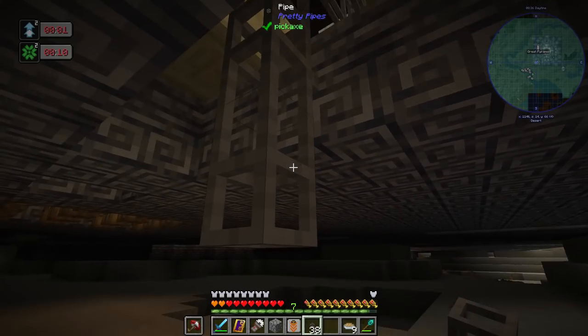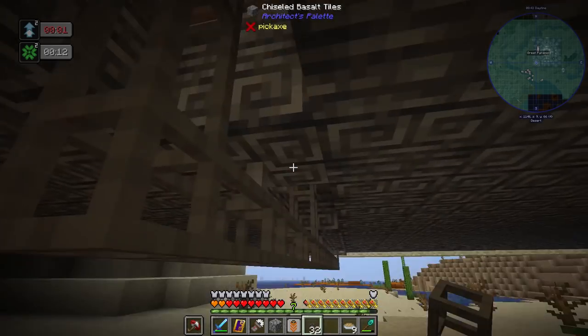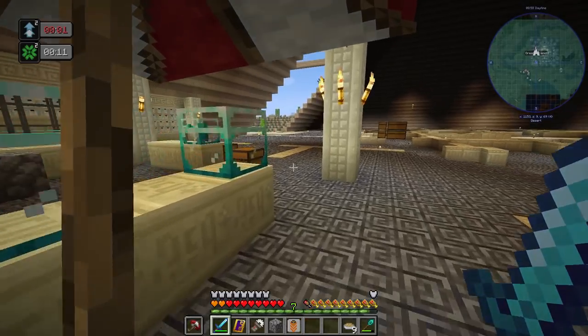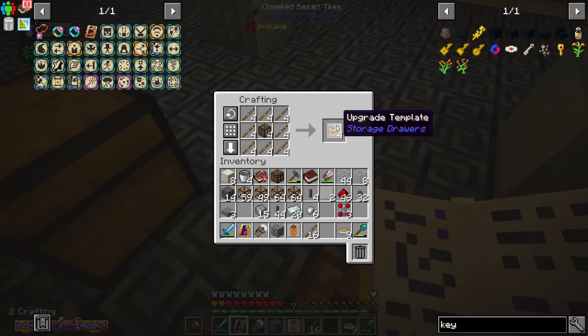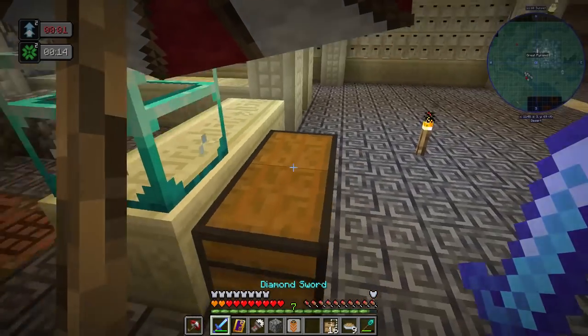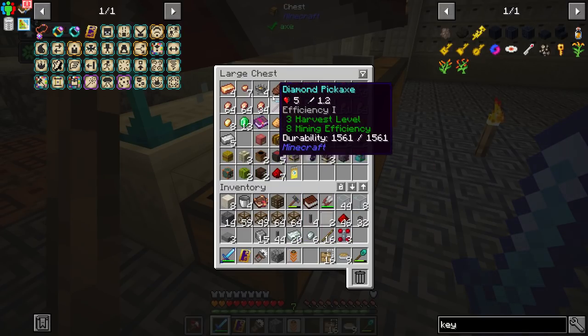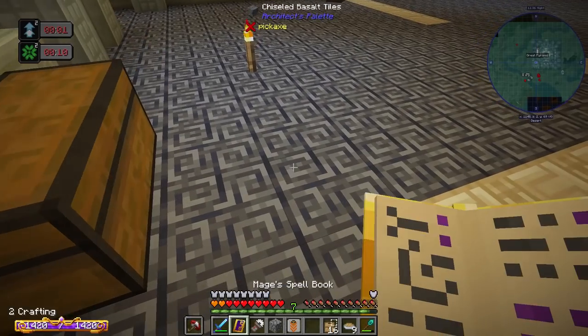The pipe system comes down, comes up right here, and plugs into the bottom of the crystal chest. We've still got a half stack of pipes left over. I need to go ahead and make the key — I've got upgrade templates. I'll get all those because I'll probably make drawer upgrades at some point. By the way, Tyler brought over a load of heads and some decorative blocks — banners and braziers he found in a dungeon. A big thank you to Tyler for that.